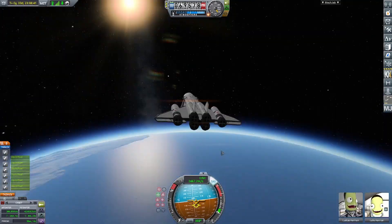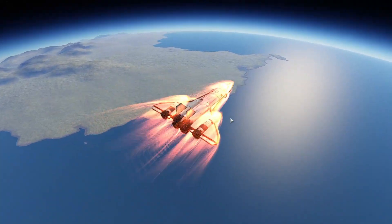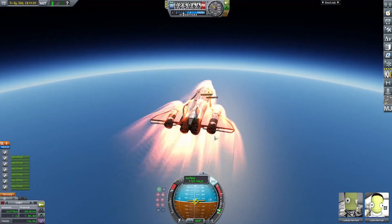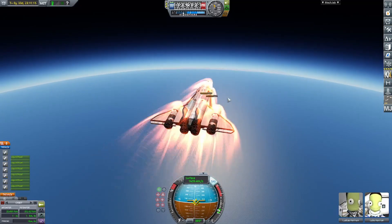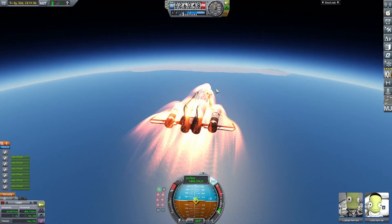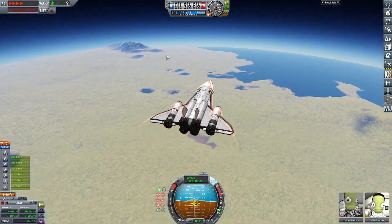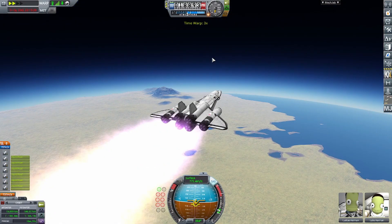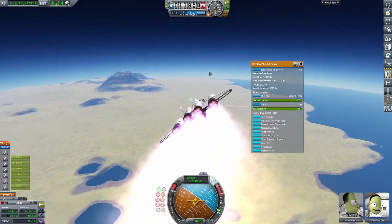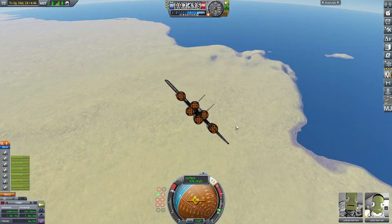Shut down the nuclear engines, all rapier engines in jet mode, and we begin the re-entry at just over 2,000 meters a second heading toward the KSC. The re-entry was fine - the vehicle handled heat really well. The only time it ever disintegrated was when I was going horizontal for too long and the nose incinerated. I tried to use the rapier engines to fly over to the KSC, but wasn't close enough and didn't have enough fuel, so I settled for a landing in the nearby ocean - a very high G-impact landing.